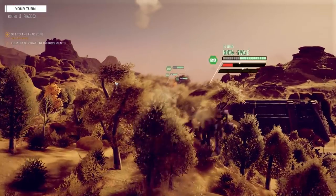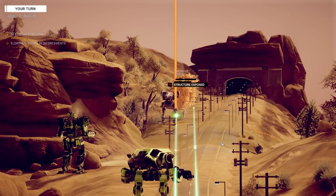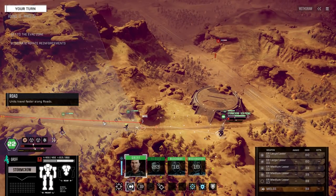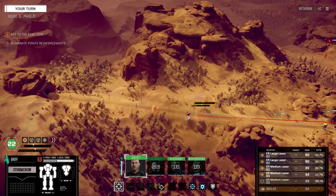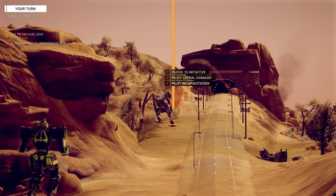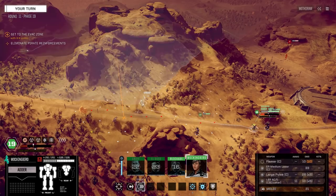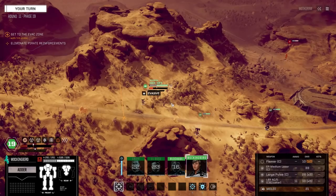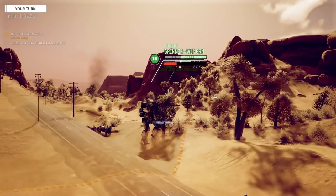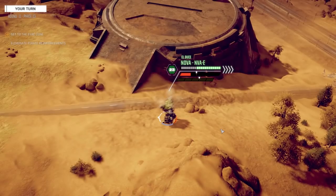Let's just smash through these guys up here — or this Raven — we'll just get out of here and fire. Should be able to smoke this guy real fast. Oh, took his head right off, even though it didn't look like it. Let's get over here — we might be able to shoot somebody, give some fire suppression. These guys just don't really have the speed or the range to stop us.